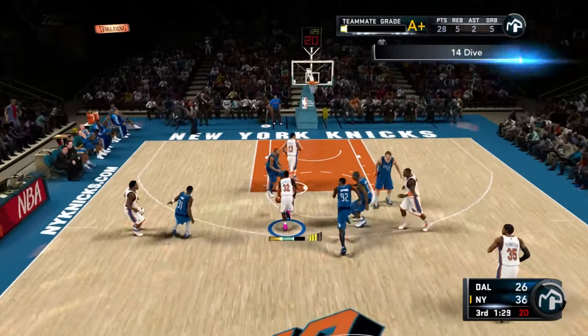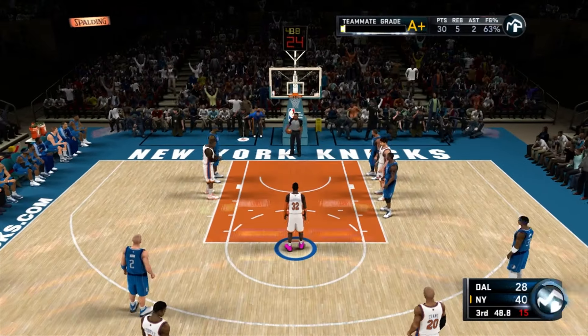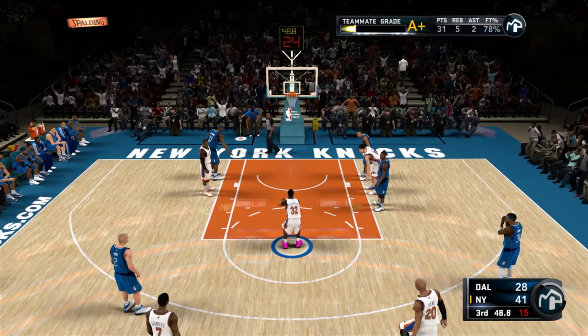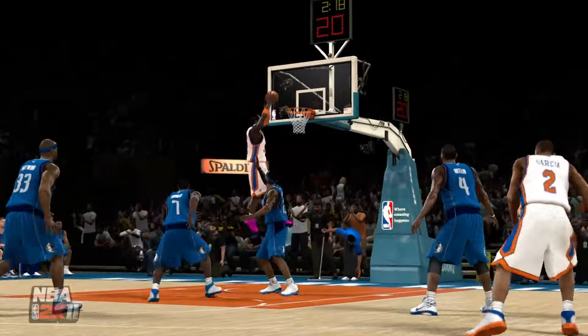They're leaving the paint wide open — we just take it, free layup. That's one objective out of the way. Next possession, going to the paint again, they foul us again. At the line, first free throw goes in, perfect release — second goes in too. Now we get the steal, go down the court, and dunk it again — two dunks in one game.